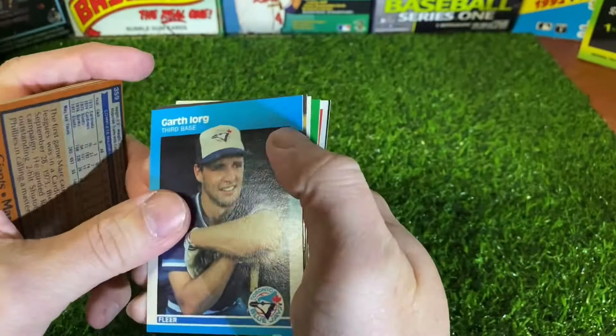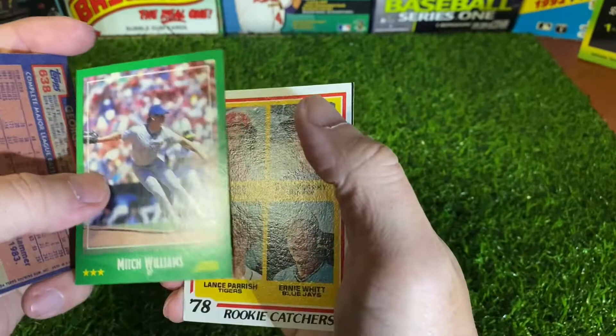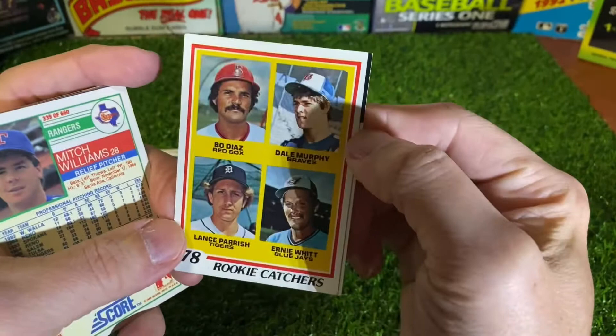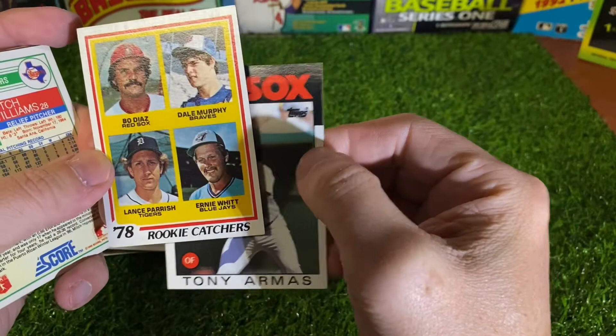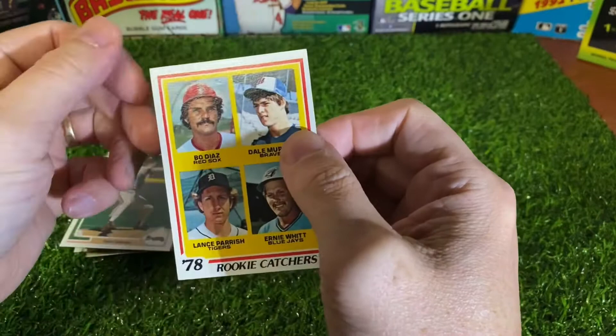Here's a 91 Tom Glavine — Hall of Famer. Garth Horge. It's a John Smiley from 93 Leaf. 84 Topps — George Vukovich. It's Mitch Williams from 88 Score. And look at that — Dale Murphy and his rookie card. That's cool, man. That has a nice condition — a little soft here, a little off-centered, but that's a really nice card.